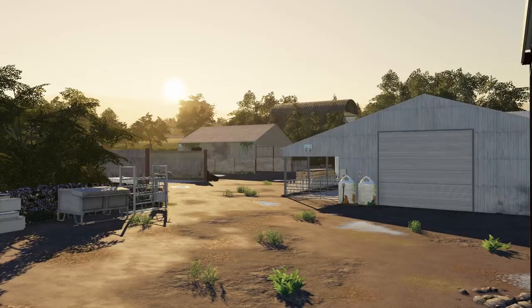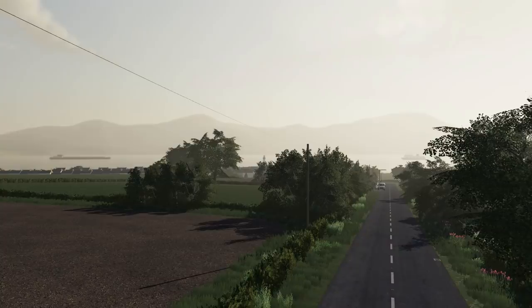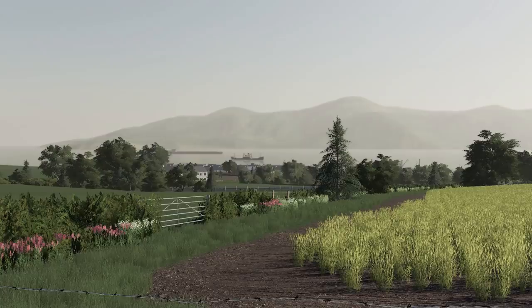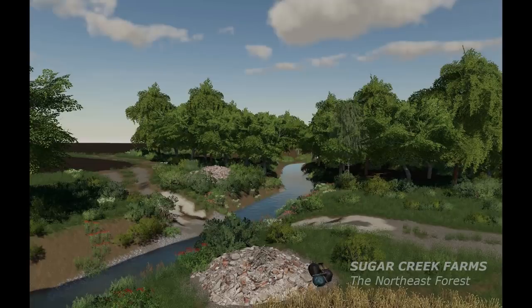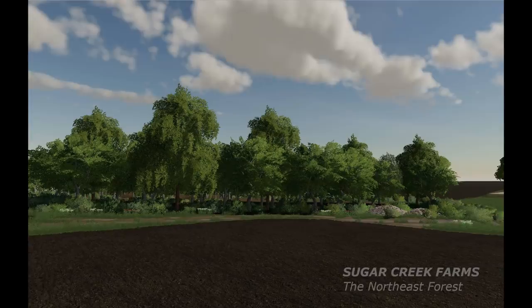MJ Modding is working on a new map called Gatehead Farm. He shared some pics — actually a total of 15 pictures — and the map looks really, really good. A lot of console players are still waiting on Growers Farm and Springside Farm, but this one looks great too. He's getting better and better. Also, a little update on Sugar Creek Farms — there are two new pictures of the northeast forest area, which looks really good. This map with Seasons is going to look amazing. To stay updated, look up Hungry Cow Design on Facebook and hit that like button.